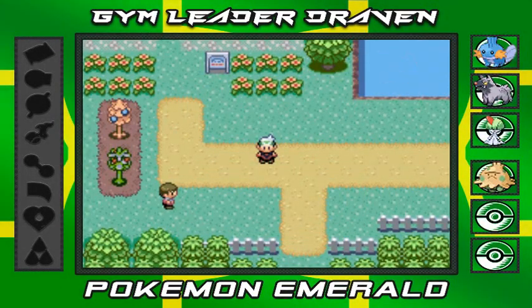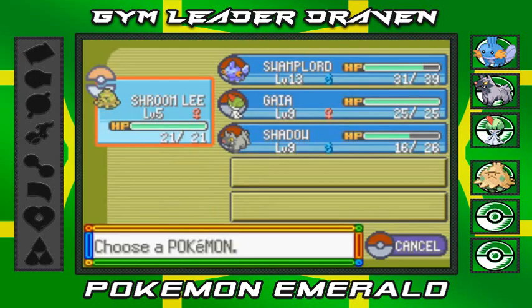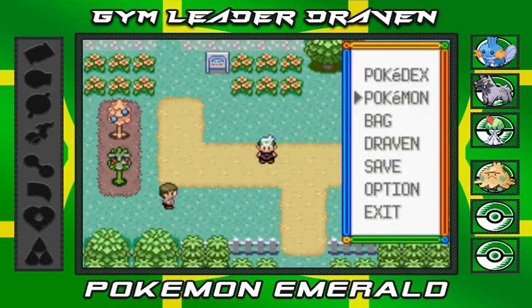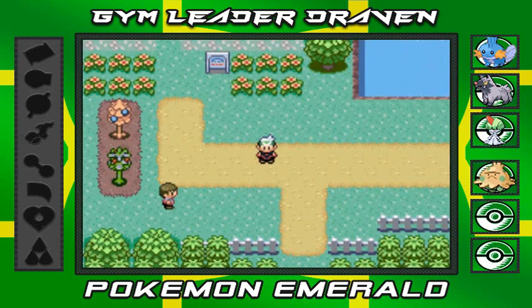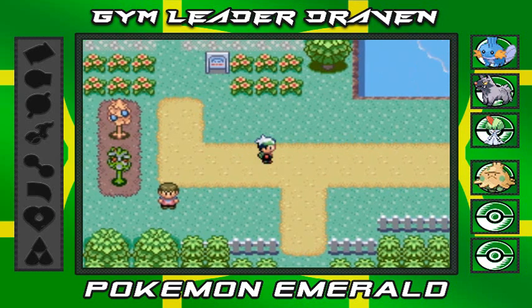What's up guys, it's me your badass host Draven, and welcome to another episode of our Pokemon Emerald Walkthrough. In our last episode we had a busy one. We captured a new Pokemon - Shroomlee the Shroomish. We are in Route 104, and we are continuing our adventure right here to Rustboro City.